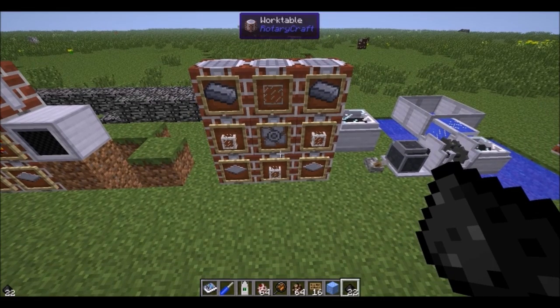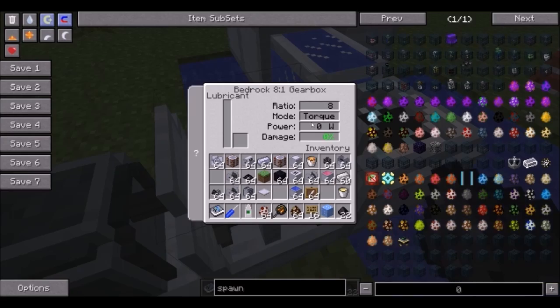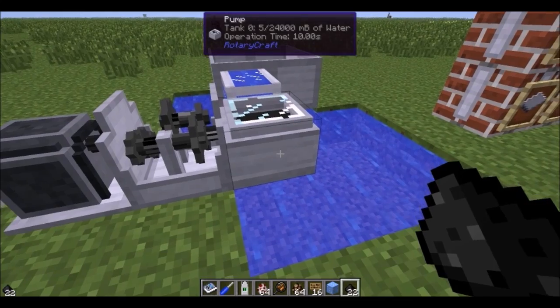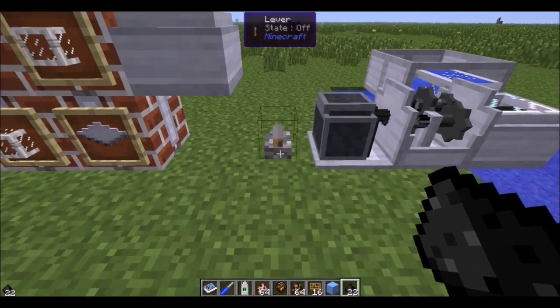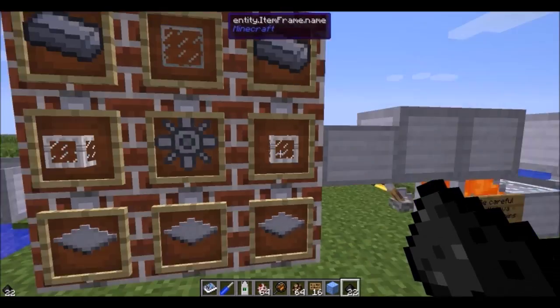You can take an impeller and some liquid pipes and you get a pump. This pump is really easy to power — just a DC electrical engine powered up 8 to 1 with torque — and it'll start pumping out liquids from anything underneath it. You can just pump out water or lava in the nether.